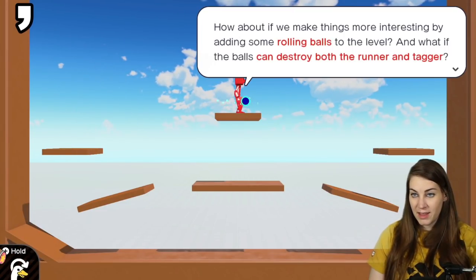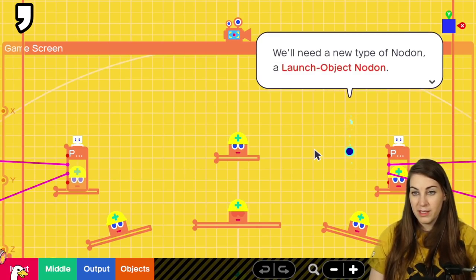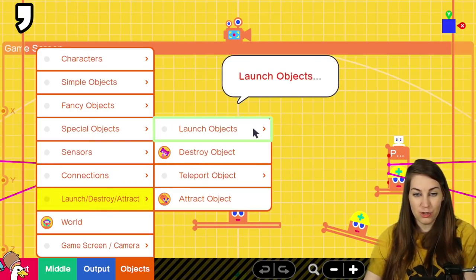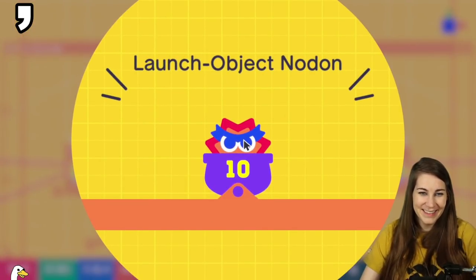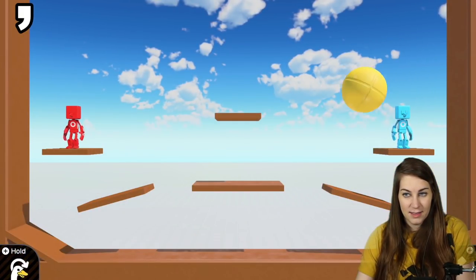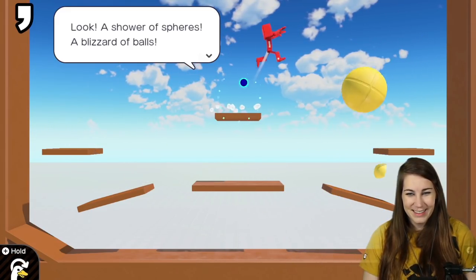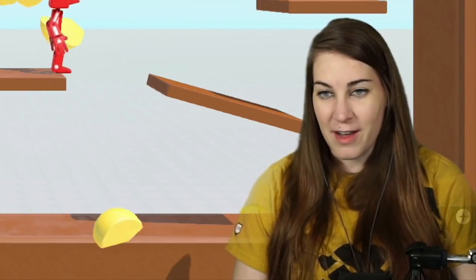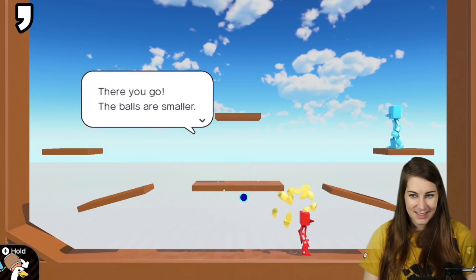We made it so the tagger can destroy the runner, but it's a bit one-sided. In the next step we'll even up the odds. How about adding some rolling balls to the level that can destroy both the runner and the tagger? We need a new type of nodon — a launch object nodon. Go to Objects, Launch/Destroy/Attract, then Launch Object. He's throwing balls! Let's adjust the settings — the balls may be a bit too big, so let's shrink them.